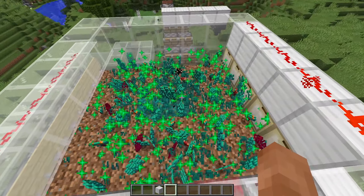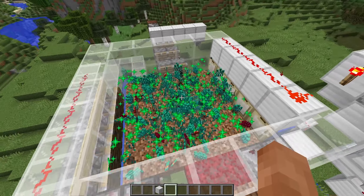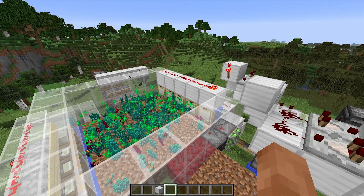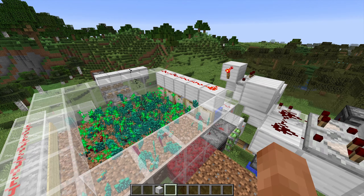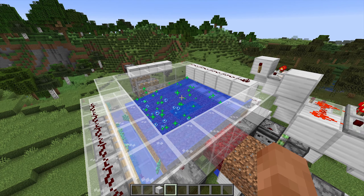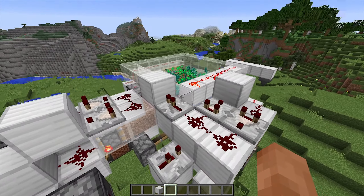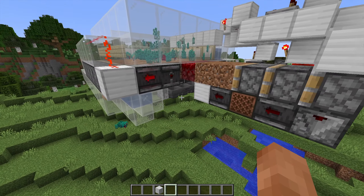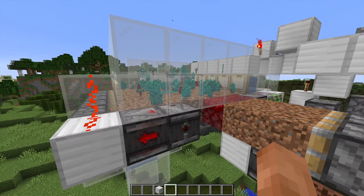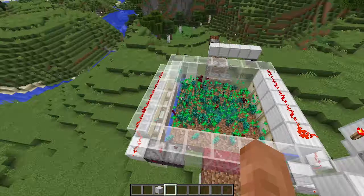I couldn't quite get my own design to work, so this is ilmango's design — link will be in the description. I'm going to change it up a little bit. He's got two warped blocks and you can swap them out for the crimson blocks, but I think I'm just going to have one of each so it'll make both. This has a really cool system.